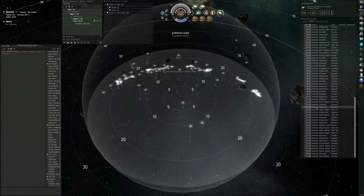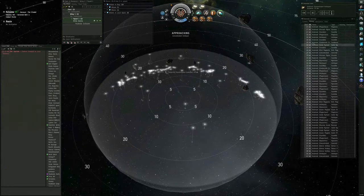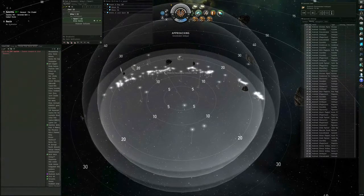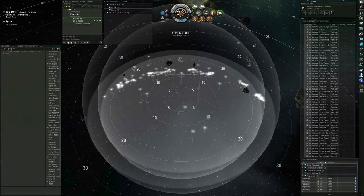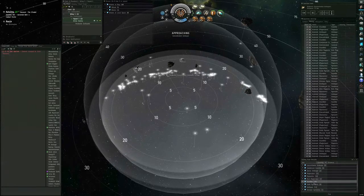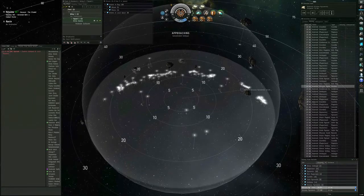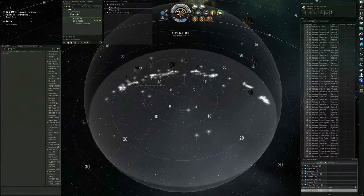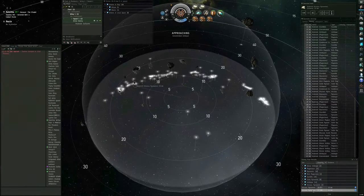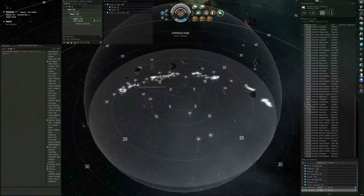Stuff is starting to get down under the 22 kilometer mark, so now I'm going to hit my survey scanner. The scanner window pops up in the lower right-hand corner of my HUD. We've got some Viscous Pyrex series here with quite a lot of ore in them, though they're way over there on the edge and super separated from each other. I'm going to approach this one because it's near other things I want to hit.